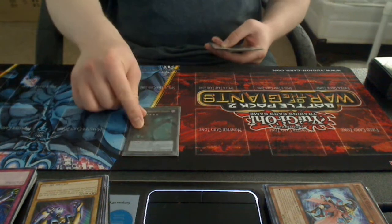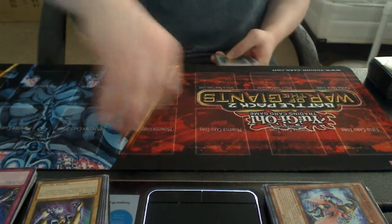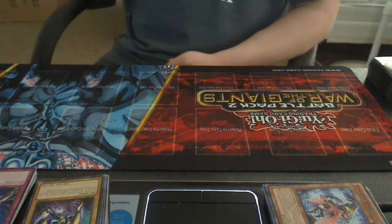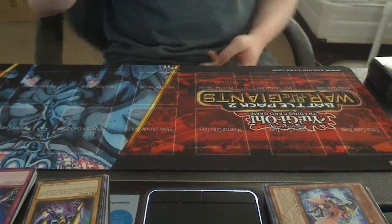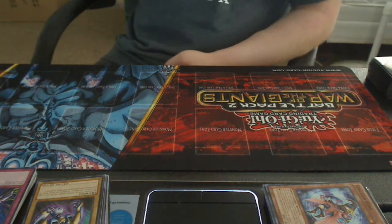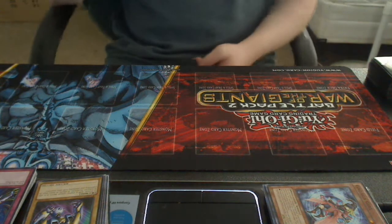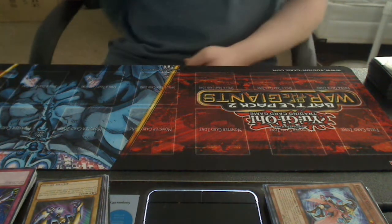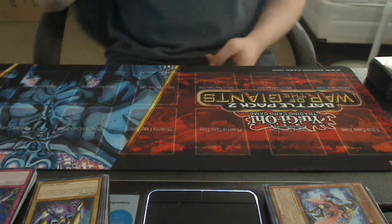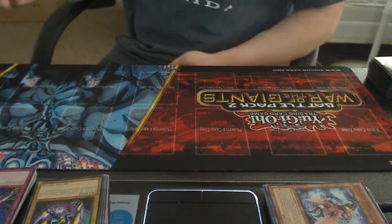Next up, Eternal Orichalcos Dragon. Pretty much if he would be destroyed by battle, I can detach one Xyz material from this card instead. But if he has Ancient Orichalcos Dragon as an Xyz material, he gains the effect to where he is unaffected by monster effects. Really good.